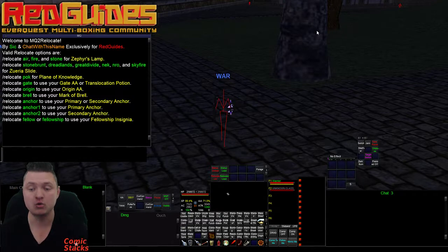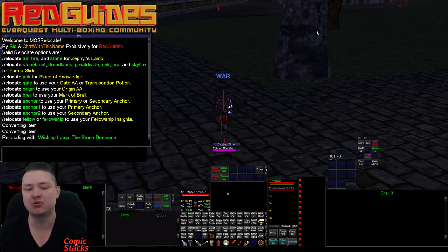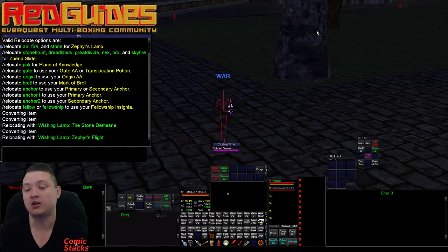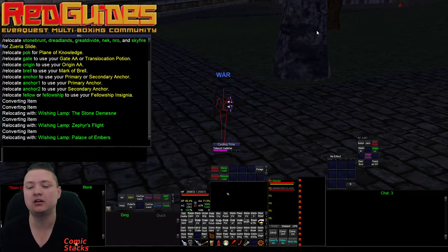So with this plugin, if we want to do relocate stone, it's going to convert the item and now we're relocating with the wishing lamp to stone. If we want to do relocate air, it was only one conversion that time, and then relocate fire — yeah, one conversion — it just converts the item, keeps converting if it needs to, and then casts the proper spell.